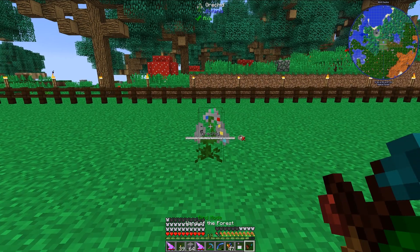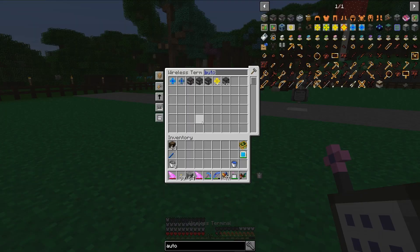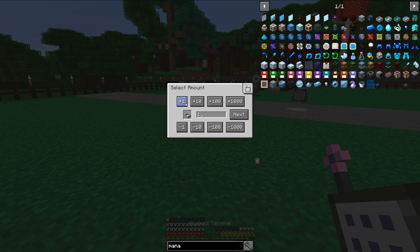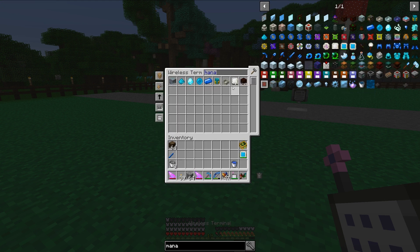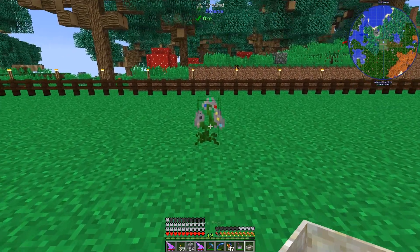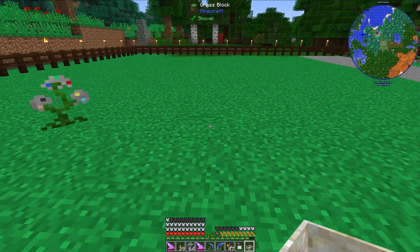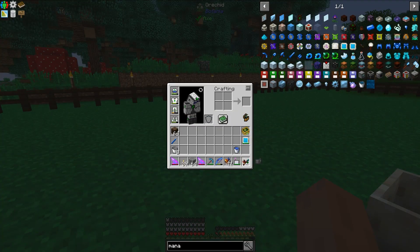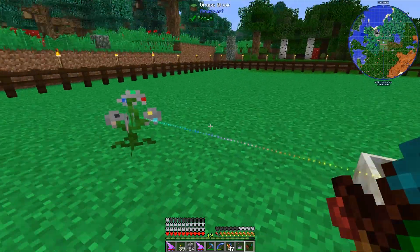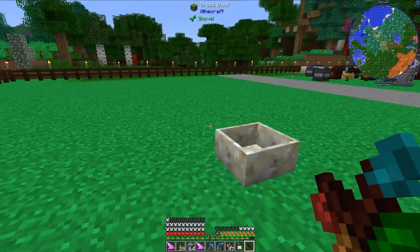If I take my Wand of the Forest, it shows that it does not have a mana pool connected to it, so I need to go ahead and do that now. Let's get a mana pool and actually set up the mana pool on this side of the Orchid. I'm not sure how close it has to be, but that looks like it is functional.